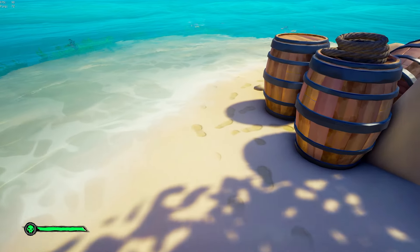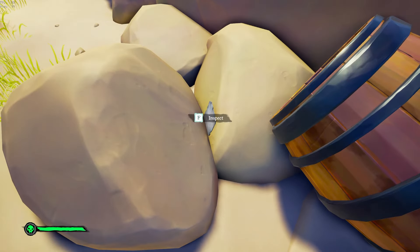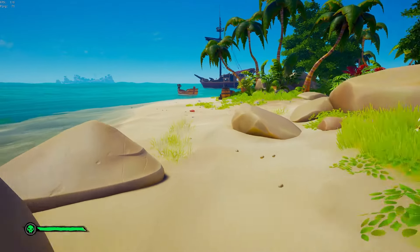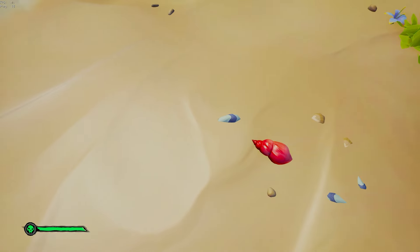Follow these footsteps around the island a little bit and you'll find these rocks. In between the rocks is a little letter that says: 'From shell of red into water deep, the truth shall come to light.' After reading that, continue around the shoreline and you'll find a red shell that's pointing into the water.